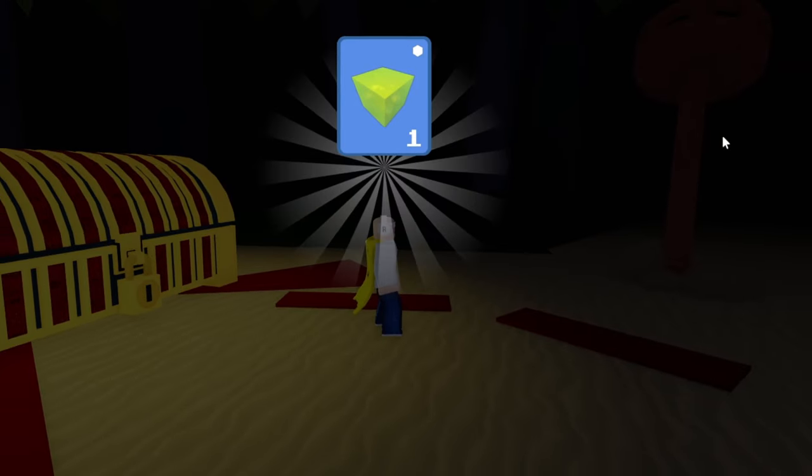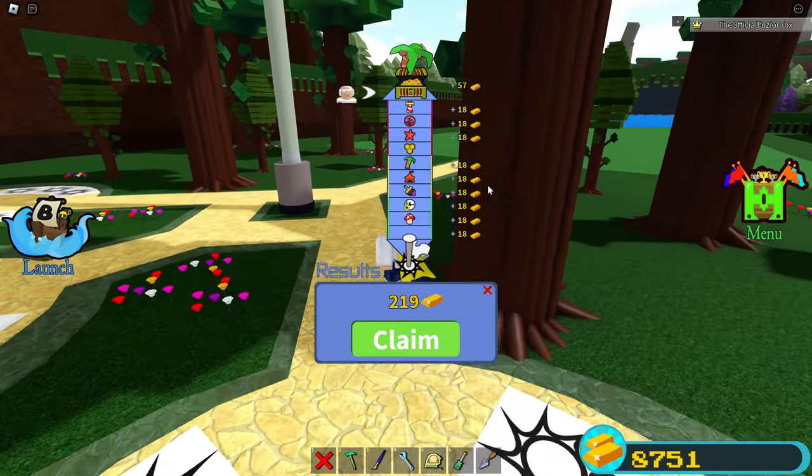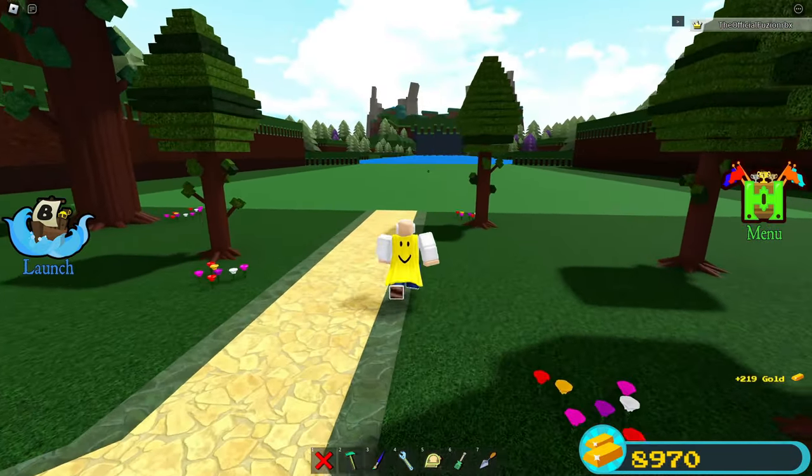We're going to fly over to the end, drop on the chest, and just like that we make ourselves some more gold super easily. Let's see how much gold we actually get from that — I'm going to assume around 200. We got 219. That actually was not bad at all, we will take that.